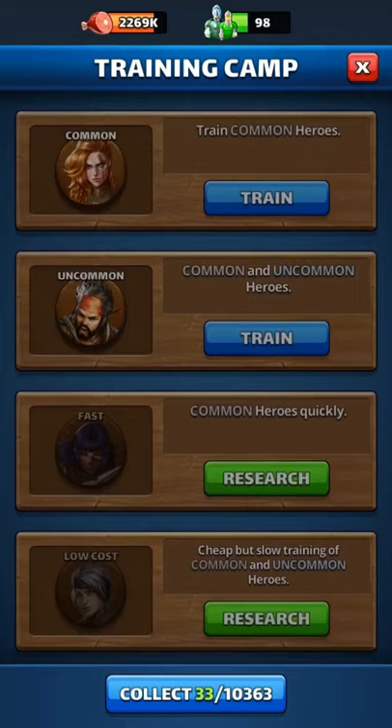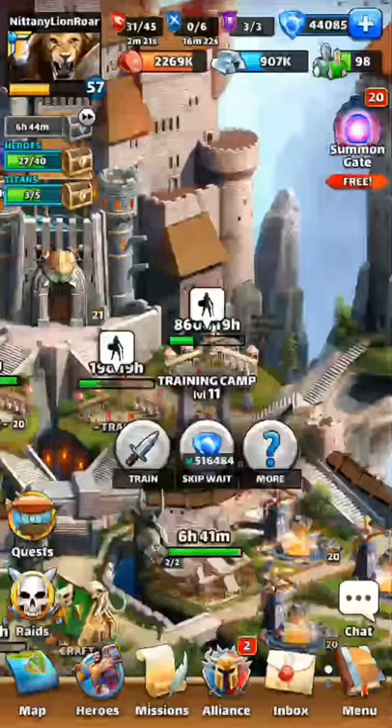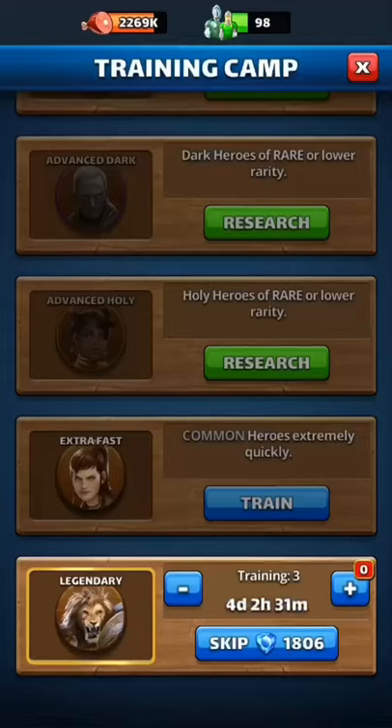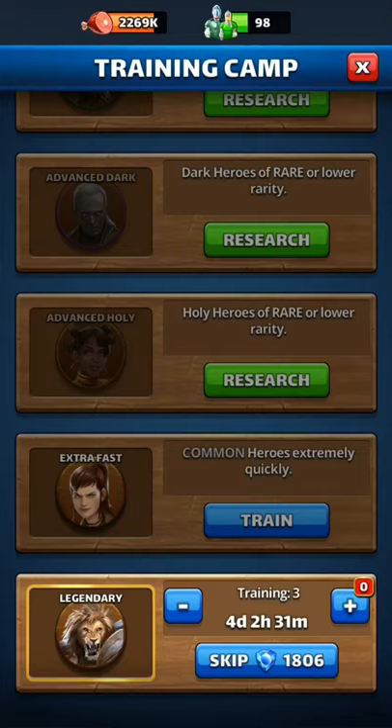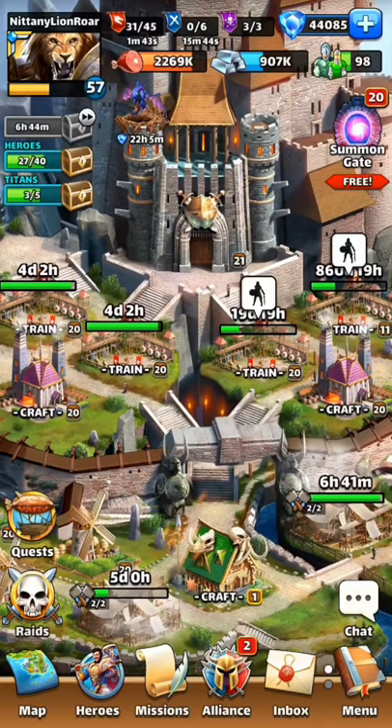That training camp 2 you can also use for your power leveling by doing the extra fast option — extra fast common heroes, really quickly. That one helps too when you're trying to power level.